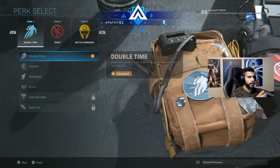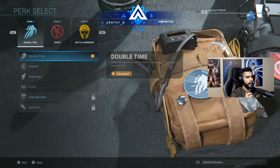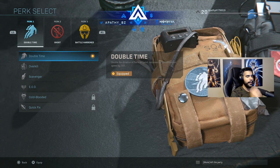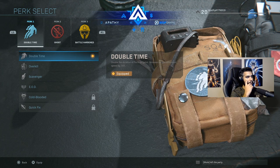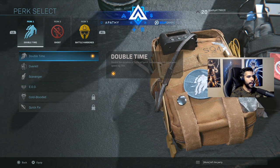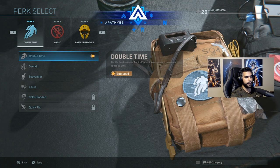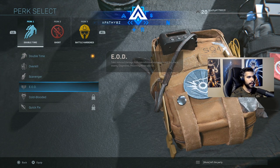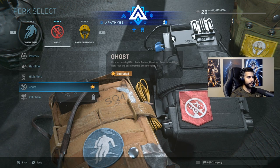For perks, Double Time is super good — it doubles the duration of tactical sprint. When you double-click, you get a super sprint, and having double the time is great both to reach places faster and to hit movements like sprint-jump-around-the-corner plays. The only other Perk 1 option in the beta is EOD, which is basically Flak Jacket. But I really like how Double Time lets me move fast around the map.